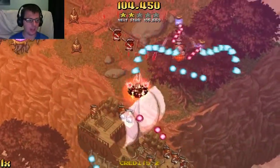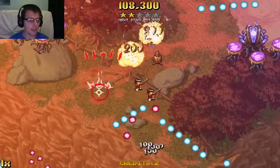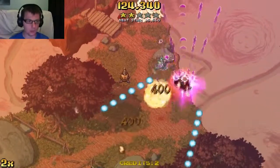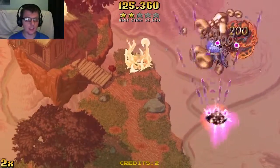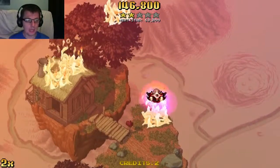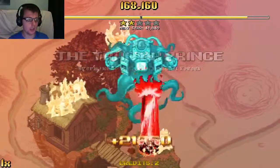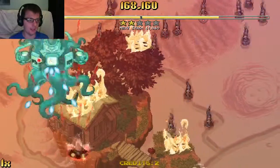Oh dear god, how did I not die then? Why did I go into the bullets? I meant to avoid the bullets. I pressed the vault button and it did nothing — I guess it gave me like a 5 second shield or something. I do like games like this. It's like a scrolling bullet hell, but rather than going sideways you are going front ways, which in a way can be slightly easier.